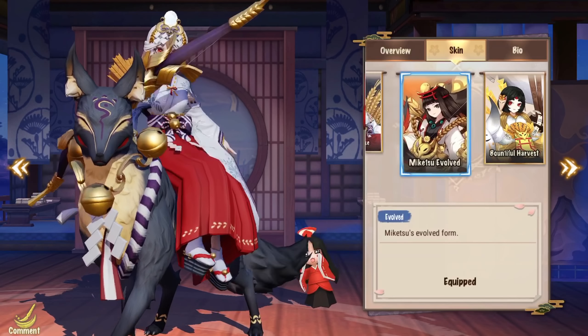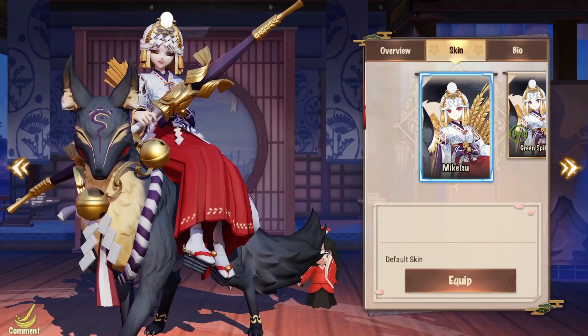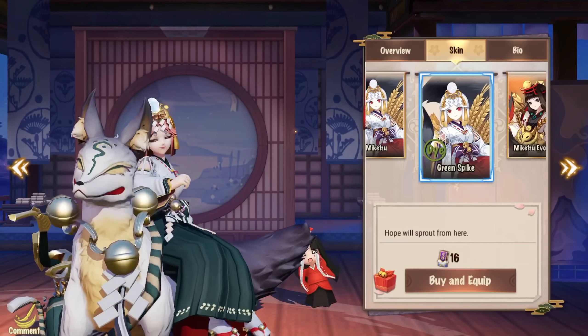If you're curious to see what's new for Miketsu, please keep on watching. Let's start with her recolored skin, Green Spike.